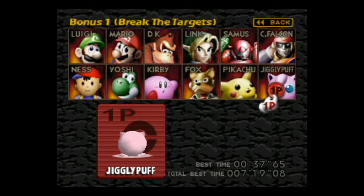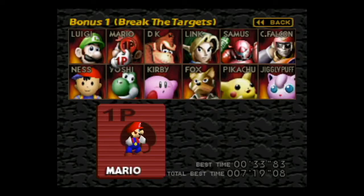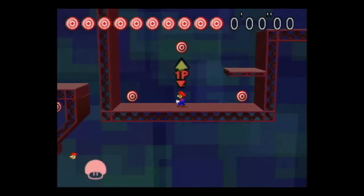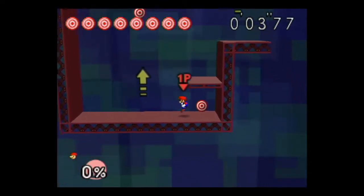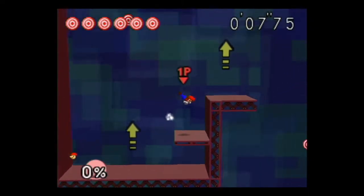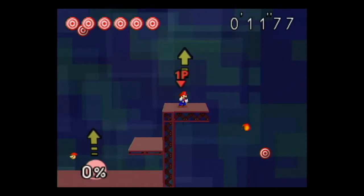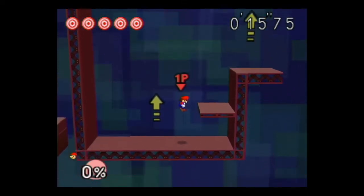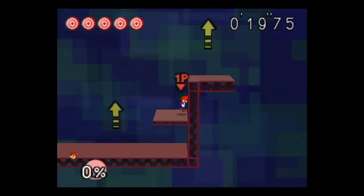With all of that out of the way, let's get started with Break the Targets. We'll be playing first as Mario. These stages are really good showcases for everyone's moves. A lot of them don't require every move, but a good chunk of them are necessary — such as Mario's Fireball here. The Mario Tornado isn't necessary, because it's mostly just designed to do damage, but you can get some extra height off of it, which is nice.